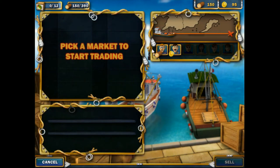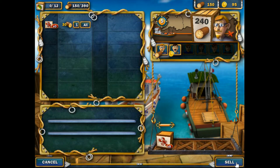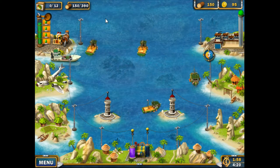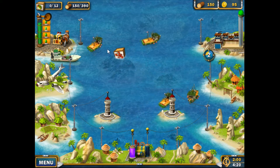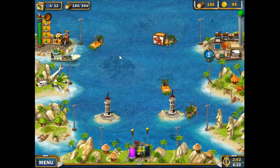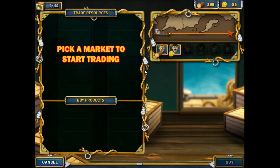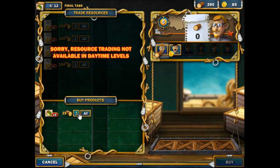Let's see what 8 will do for us. So 30 each, that's 240. 240 would be exactly 390. Then we'll use wood to buy these.